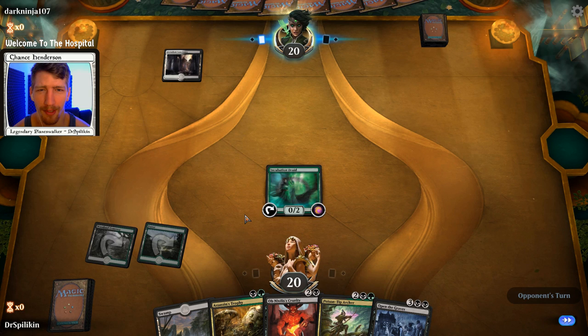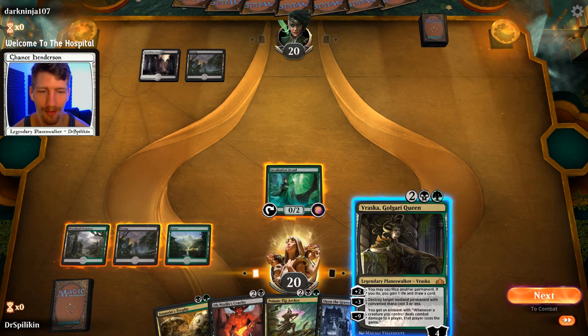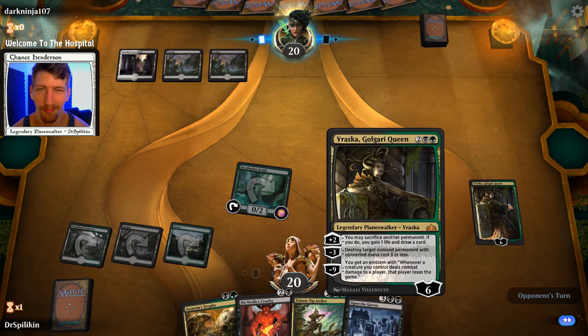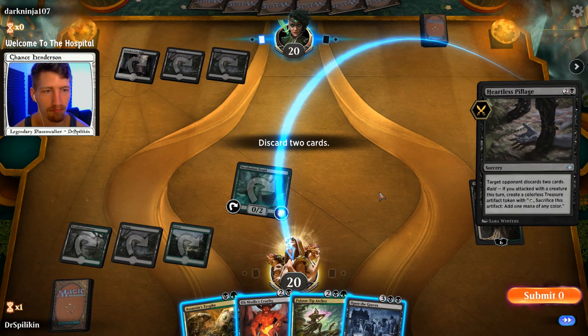There's Incubation Druid, which is going to be our Poison-Tip Archer next turn unless they throw down a creature we want to remove. We need one more land or a Llanowar Elves. Ooh, Vraska — Vraska is really good. Let's go ahead and get down Vraska first, because if we can get up to nine loyalty, that's a very simple and easy win condition. They're hovering over my Incubation Druid, which makes me think — target opponent discards two cards. Oh no.